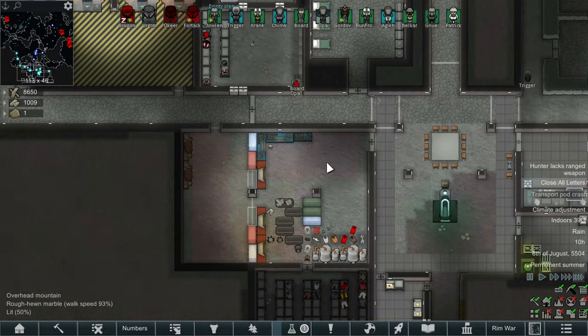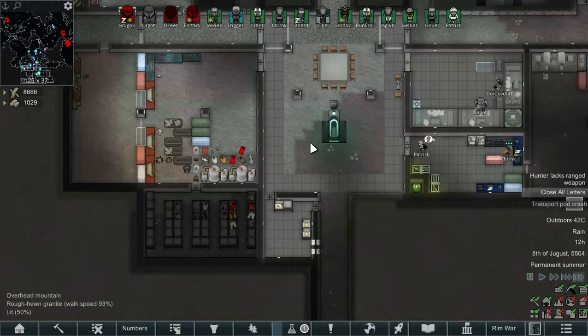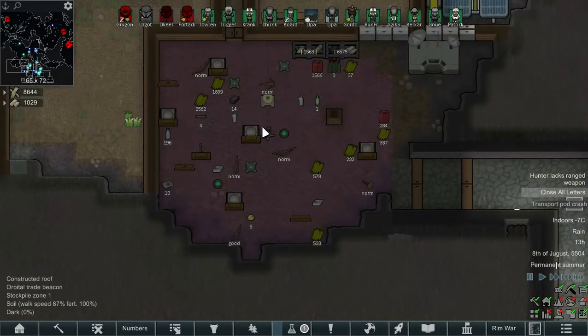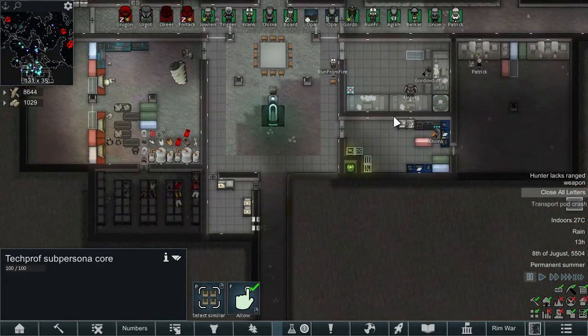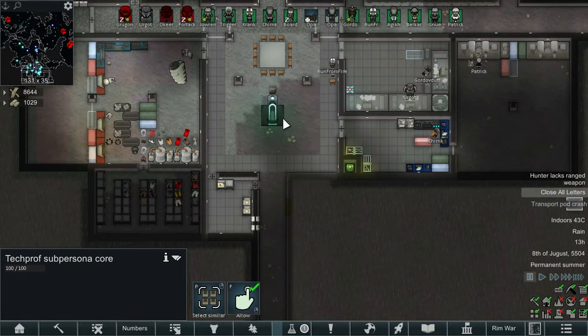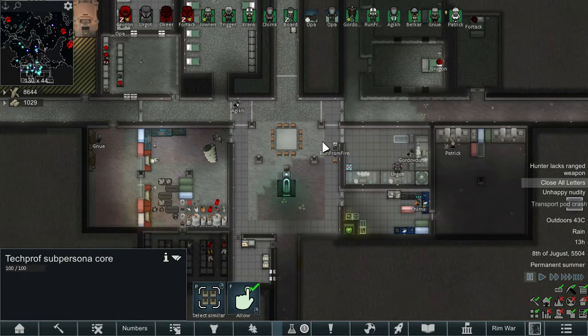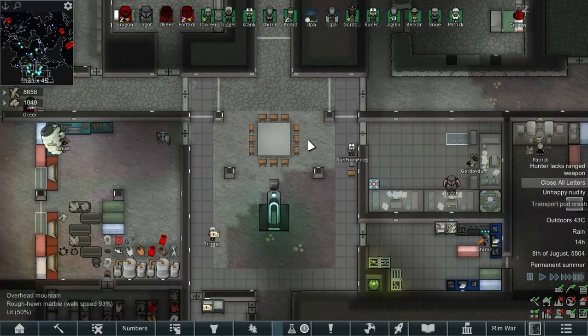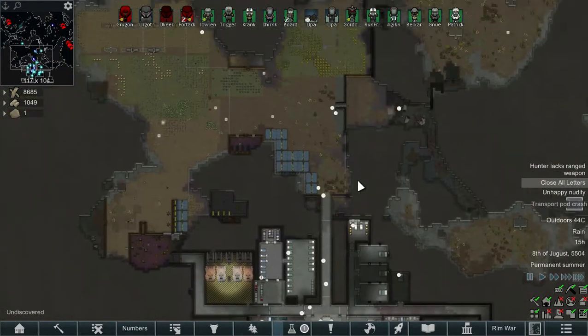We've got a lot of processing to do. We are in a really good situation because we're getting the multi-analyzer done, and once that's done we're going on to the Profian fundamentals, which is going to be a big research. We found the Profian beacon which means we have the tech-proof Persona cores, and we can bang those onto the research to get the Profian tech. Then all we need is an AI Persona core and we can start smashing through that Profian technology in the mid-late game.